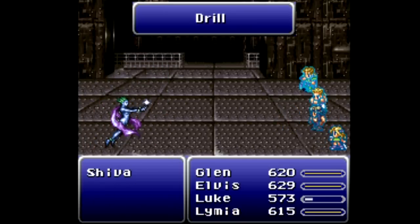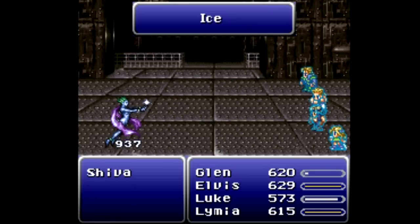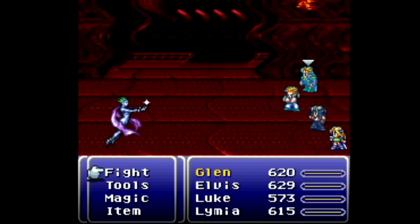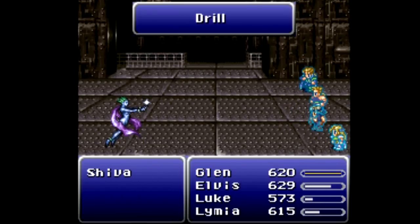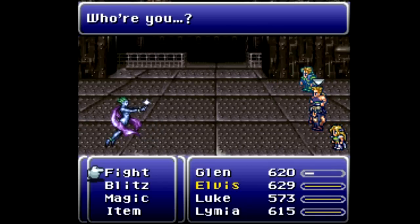Go ahead and use fire dance — nice, we got the spell off. Go ahead and use runic, you don't really have anything else to do. Just keep on attacking and hopefully we can finish Shiva off with the fire dance — I think we've done a good amount of damage. Almost — drill might do it here. Drill might do it. There we go, that is the end of the battle.